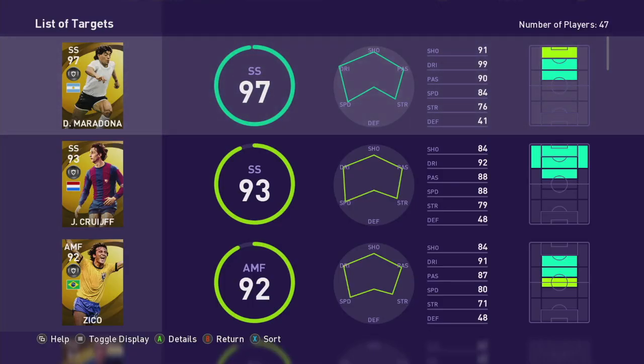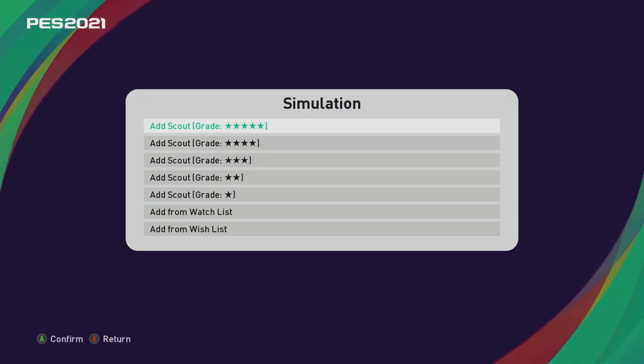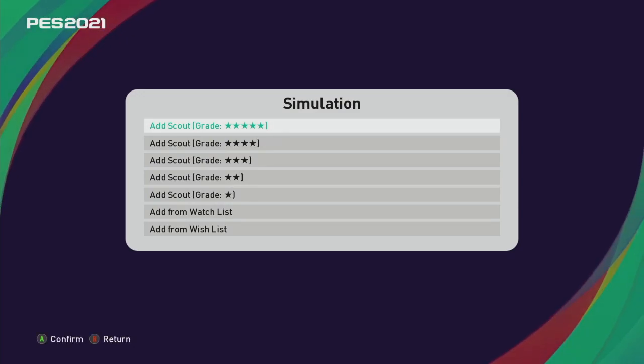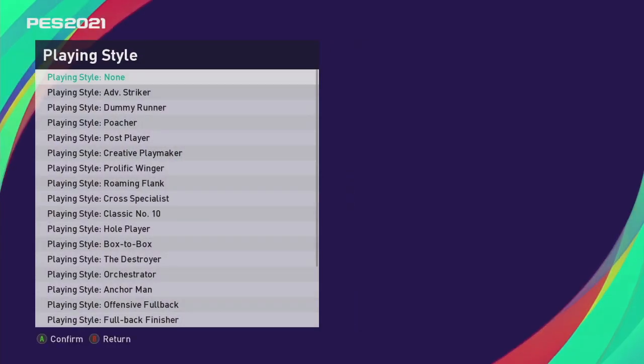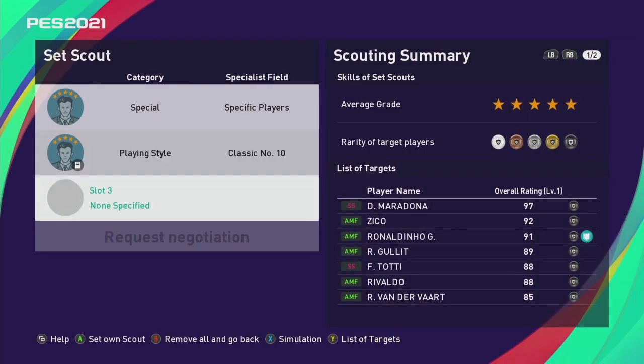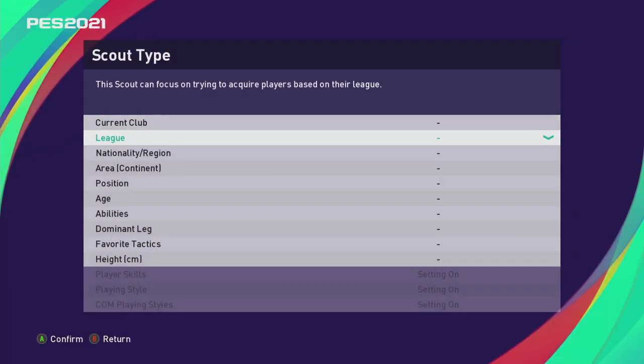Let's go through some of these to see if they still work. Go back out and check on Simulation - that's X on Xbox and Square on PlayStation. Remember, you always want the five-star scout if you're looking for a black ball legend. The Ronaldinho one was Classic Number 10 playing style. When you look at the list and enter a particular scout, you narrow down the list.